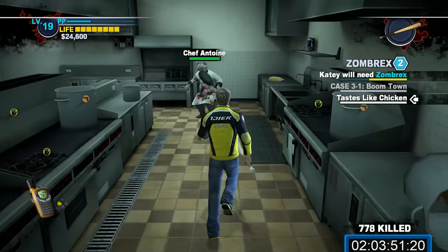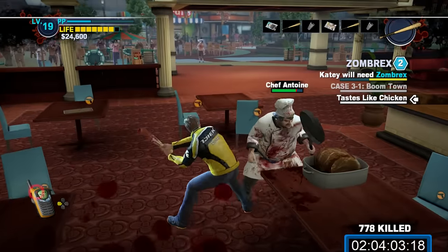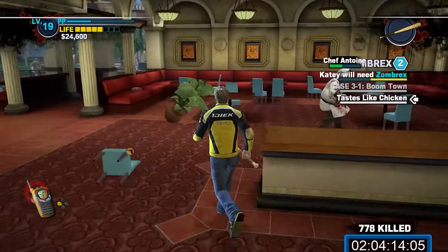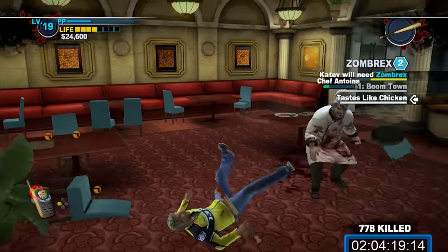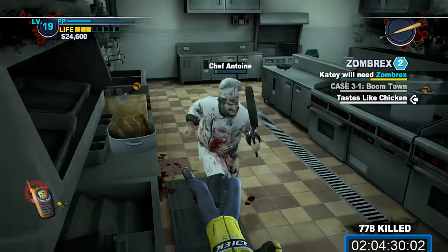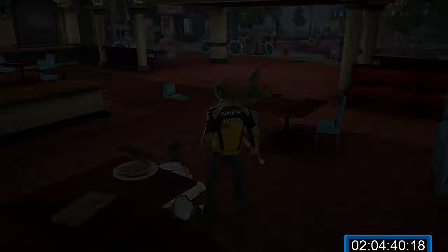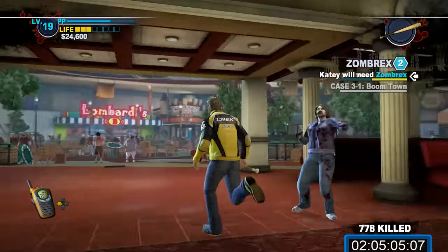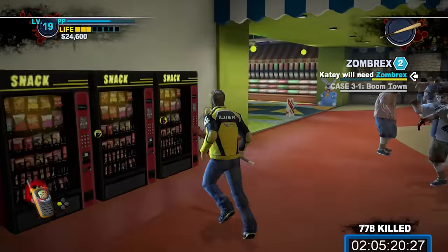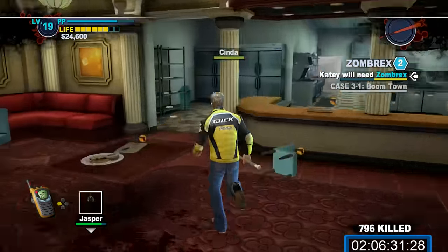Here you'll engage Chef Antoine in a battle — it isn't actually that difficult. Just run up to him and unload on him with a bat. He'll counter hit you with a frying pan after a few hits, then run to the nearest food item and start eating to recover health. Just chase after him, smack him around, and repeat. Quick steps speed up the process as the faster you get to Antoine, the less health he can recover. Once Antoine's dead, head to the back room and talk to Cinda — she won't go with you until you find Jasper. Jasper is holed up in Hamburger Fiefdom, directly across from where you are. Jump onto the snack machines and climb onto Lombardi's to reach Jasper, talk to him and get him to join you, then double back to Cinda and get her to join you.